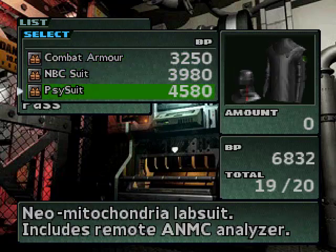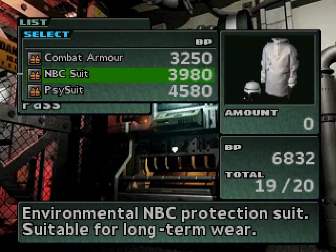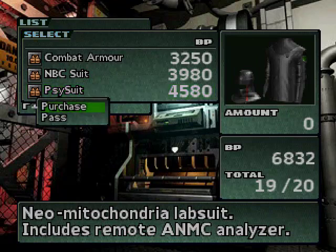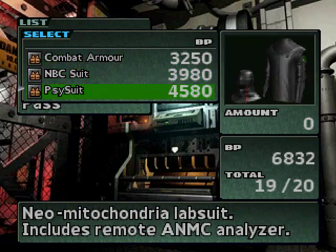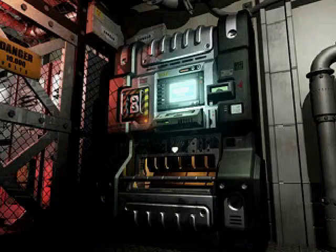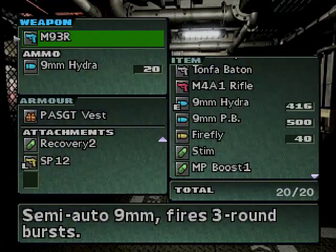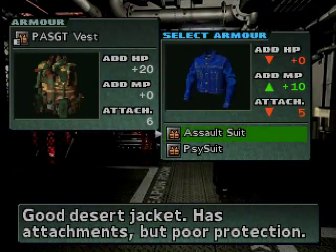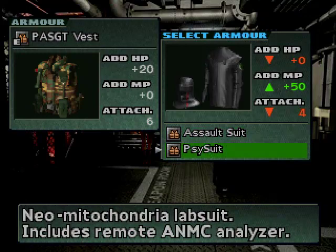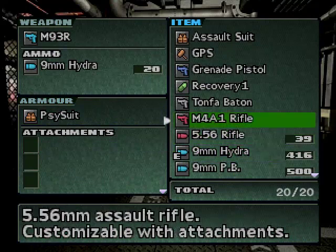Should I get that? It includes a remote ANMC... What is that? That sounds cool. I don't know what it does. Do I want it? No, it's the best one there, so whatever. Let's buy it. And go to my armor thing and equip it. And more MP, but one less attachment. Oh well, I'll live with the fewer attachments.